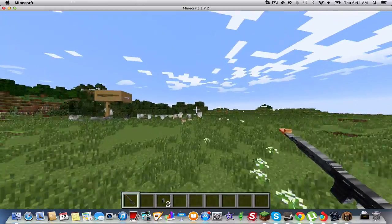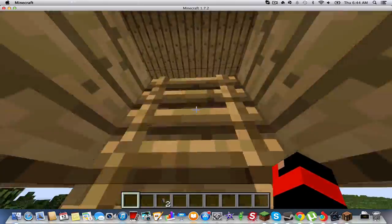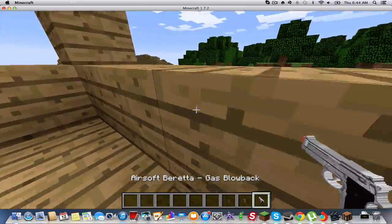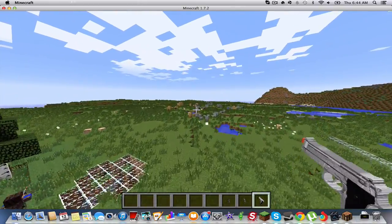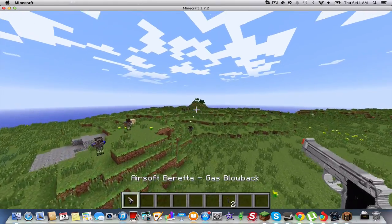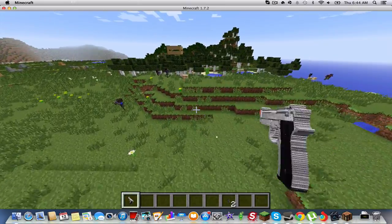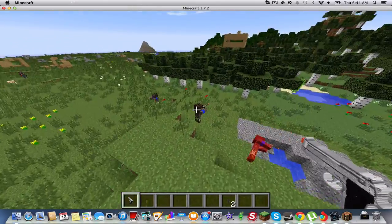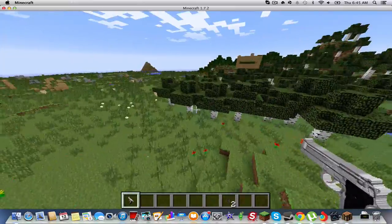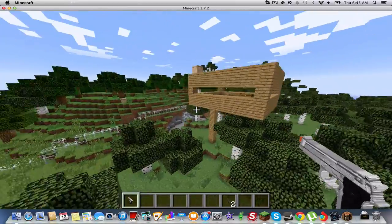I'm in creative, so this can work on survival too. The next gun is the Beretta Gas Blowback. This is very fast and you click it. Once you get the gun it's gonna be already full. And yeah, you can shoot your own teammates.